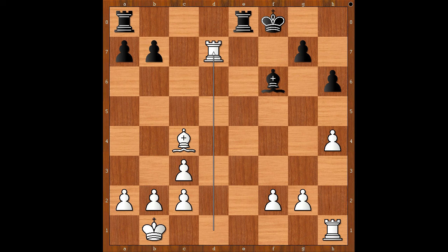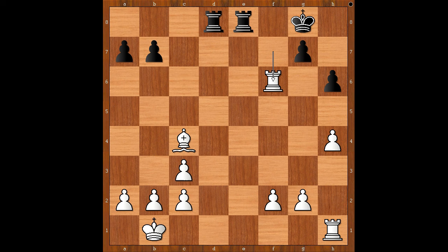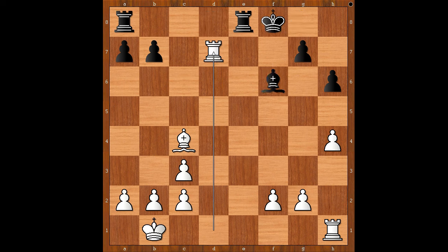Rook takes on D7. Rook to E4. If something like Rook from A to D8, then check, and after King to G8, discovered check. Back to our game — attacking the Bishop. Bishop to D5, attacking the attacker.